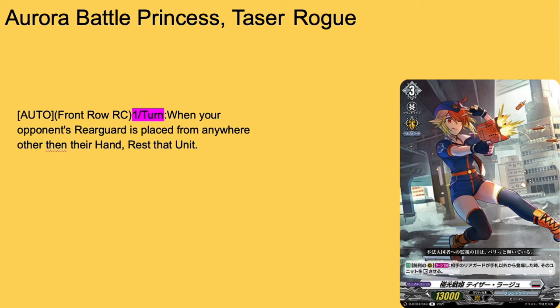First up we have Aurora Battle Princess Taser Rogue, grade 3, 200% right, 13k base. Auto front or rearguard, once per turn when your opponent's rearguard is placed from anywhere other than their hand, rest it. It's kind of like Turquoise, except in my personal opinion Turquoise is better than this because Turquoise can make their units weaker and not a lot of things can pump power to rearguards currently. This does absolutely nothing against decks like Greedon or Bruce. It's definitely a good card, but the problem is it being a once per turn. If you want this as a budget card because maybe Turquoise is too expensive, go for it — run 3 of or 4 of. Otherwise, run Turquoise because Turquoise is better.